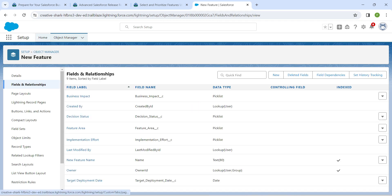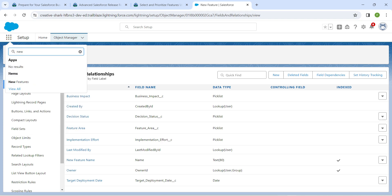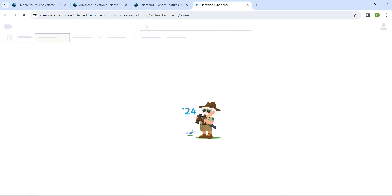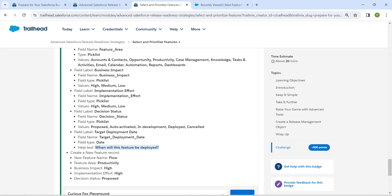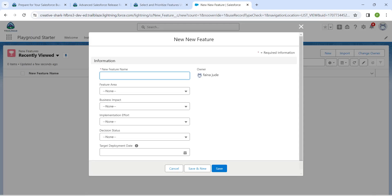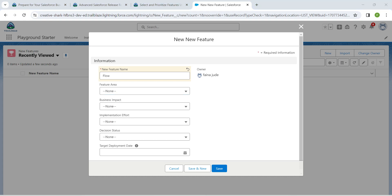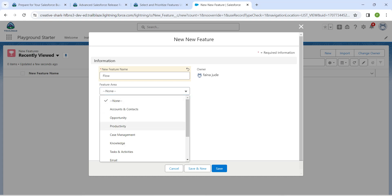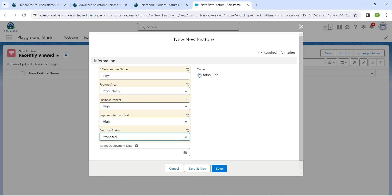We are done with all the fields. Now click on the App Launcher and search for New Features. Once the result appears, click on it, then click New. Copy and paste the feature name. For Feature Area, provide 'Productivity' as per the challenge. For Business Impact, select 'High.' For Decision Stage, select 'Proposed.' Click Save.